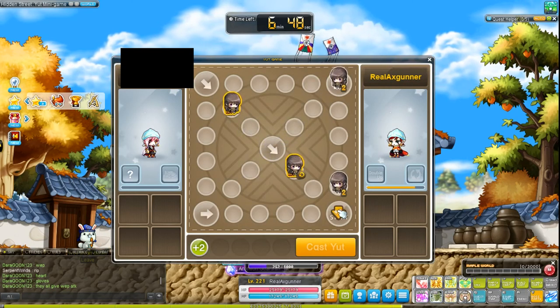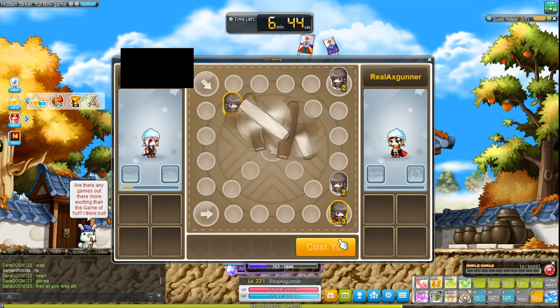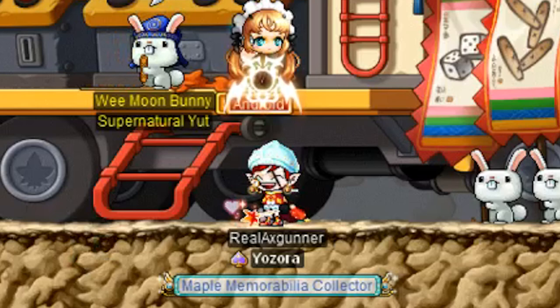Number five — last but not least: stay calm and have fun. There have been so many times that my opponent or myself has raged and missed an opportunity to win. This is a game that is 50% luck and 50% strategy. Stay calm and don't take it too seriously. That's it, guys — I hope this video has helped you in your Yut games.